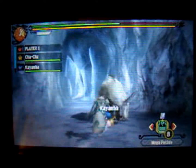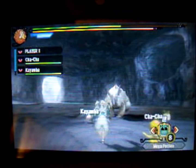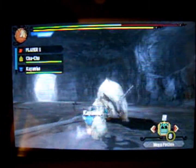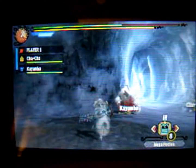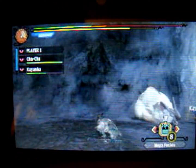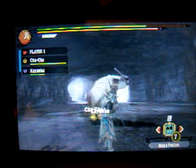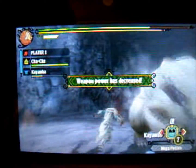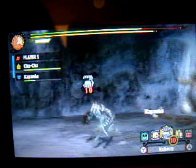We knocked him back a little. He showed some signs of pain. That means we are doing some damage to him, at least. We knocked him back again. From what I'm seeing here so far, this game looks pretty darn fun. There we go, got my health back. You almost sat on me. I just noticed that my knife icon turned green there.